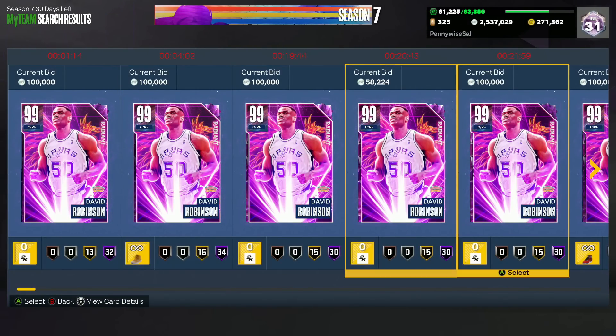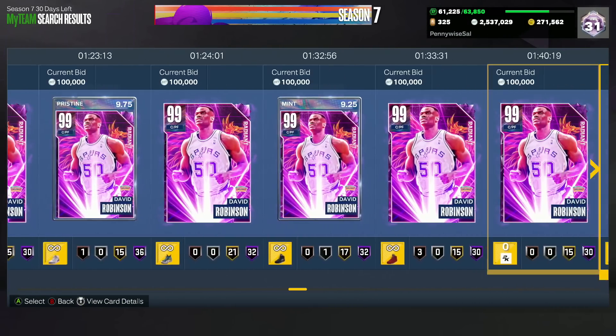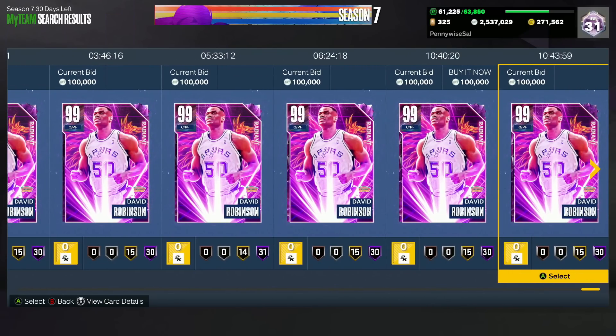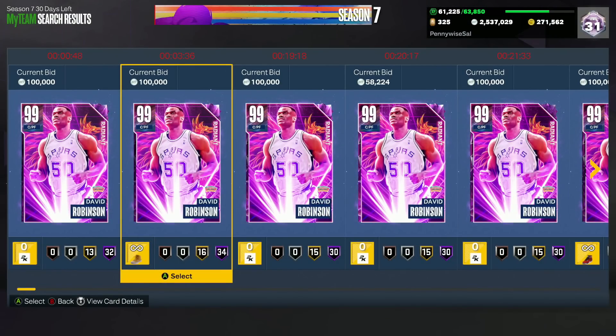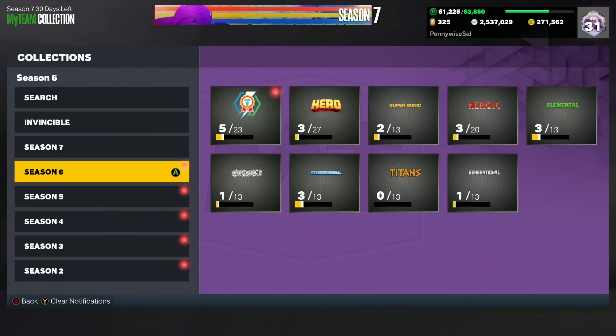Another Dark Matter that recently just became a buy now is Dark Matter D-Rob. He's still a top tier power forward in the game and he's now become a buy now at only about 95,000 to 100,000 MT. Dark Matter D-Rob for 95K is such good value — still a 7'1" power forward with a really good jump shot and great defense. D-Rob is still debatably a top 10 power forward in the game, so getting him for under 100,000 MT is really good value.